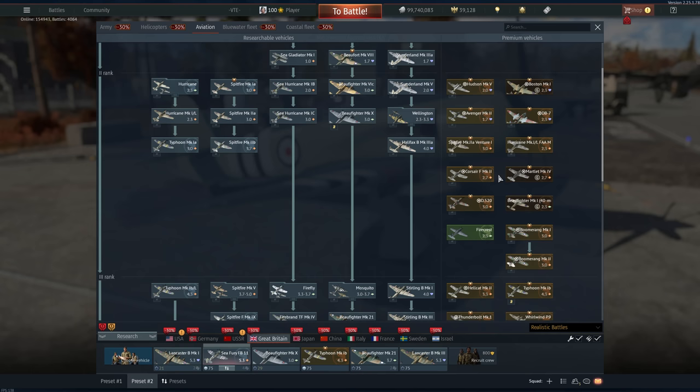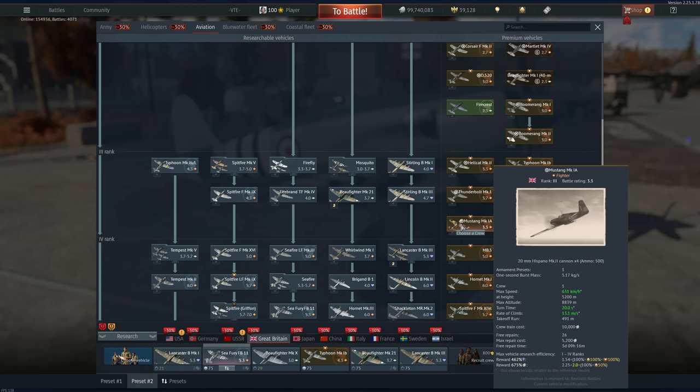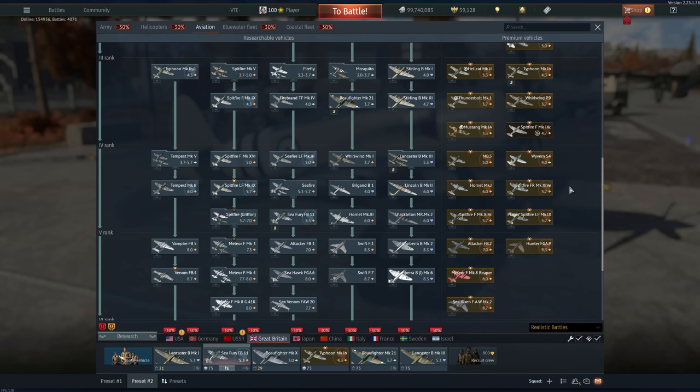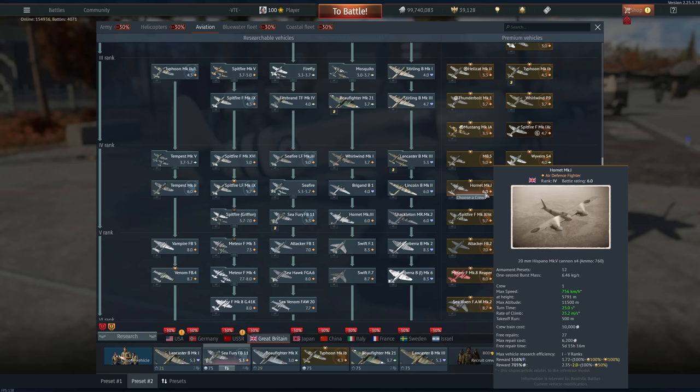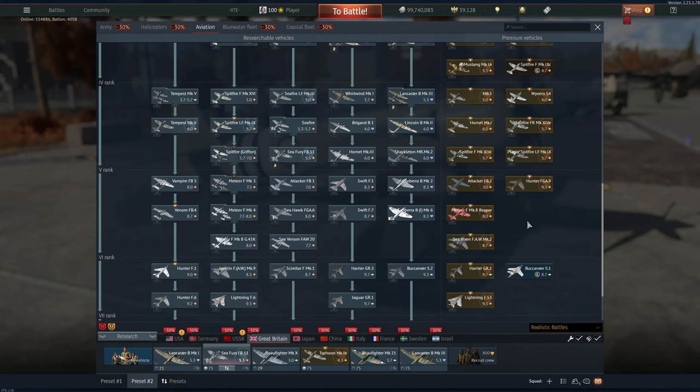It's 690 SL multiplier — not the highest, but the performance of this thing is absolutely stupid even at 7.3. Again, absolute no-brainer. Now we reach Britain and we have the Corsair, which is okay, but if you want to grind silver lines there's another Corsair that's just much better. The reward multiplier here is kind of poor — only 330. You can skip basically all of these. The Mustang Mark 1A is okay; not the best flight performance but the SL multiplier is pretty good.